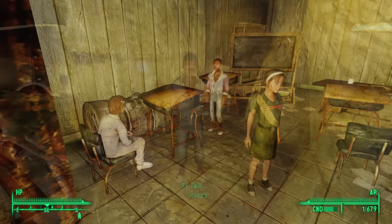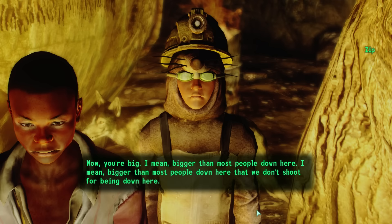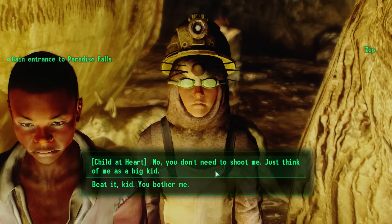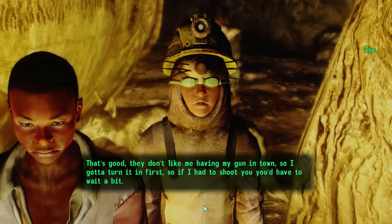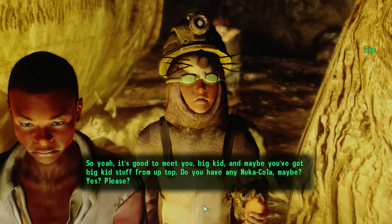Next to Joseph is a kid dressed up like the Lamplight Mole mascot, named Zip. He says: 'My name's Zip — I don't think that's short for anything, because I don't know what it would be short for. Zippy. Zipperick. Zipfloomoo.' He then asks repeatedly for Nuka-Cola: 'I'll trade you whatever I got for more Nuka-Cola.' We offer him a trade and give him a bottle of Nuka-Cola. He exclaims: 'Nuka-Cola, Nuka-Cola makes the stomach bubbly and the world so jumbly!'